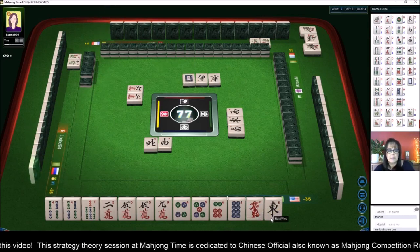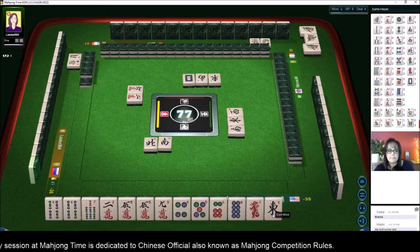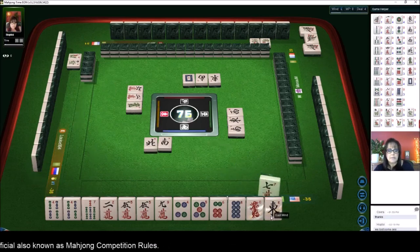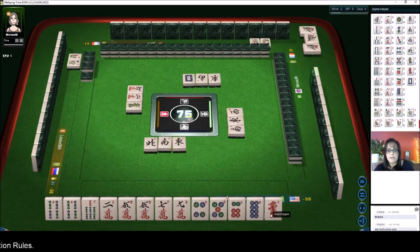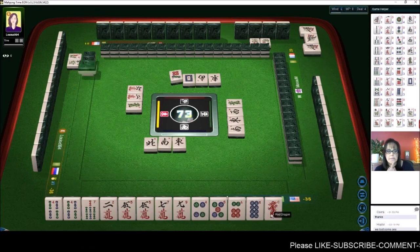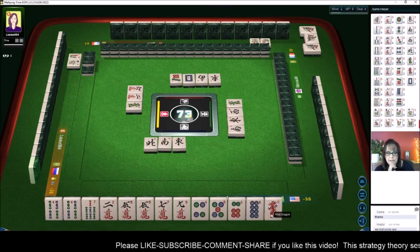White dragon. Green dragon — we got a seven east wind. We're going to get rid of the nine and the green dragon. I'm going to hold the seven because if we get more fives maybe we could try all fives.